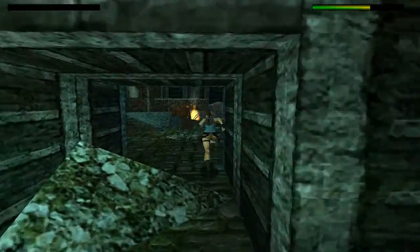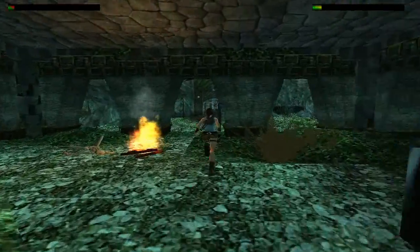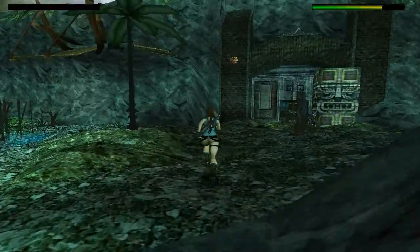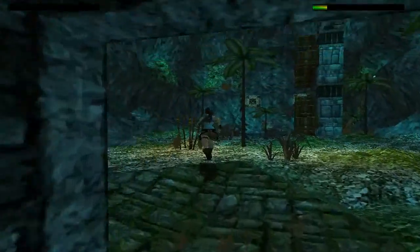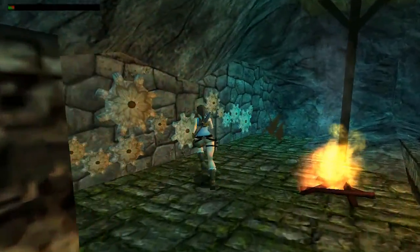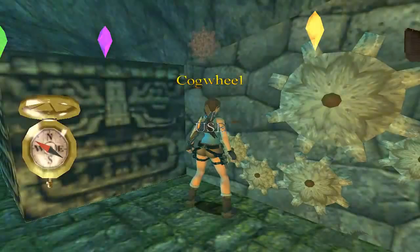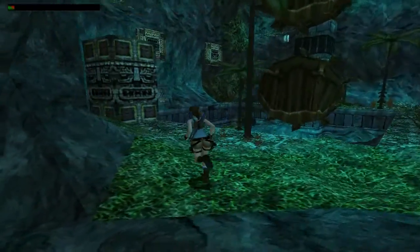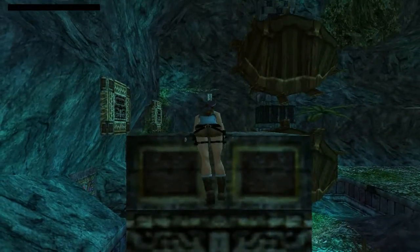So from here we have our four cogs and we're going to use them. We're going straight back to the cog wall in the first area — just sprint all the way along. Here we are. It's not obvious what that's done, but the moment you come out here you can see there is now a huge block here that wasn't here before. To jump onto it, you actually want to jump onto the slope behind, then hop on up to here.